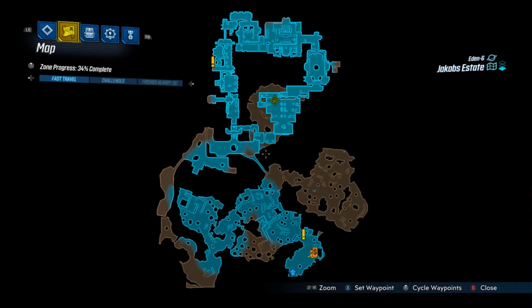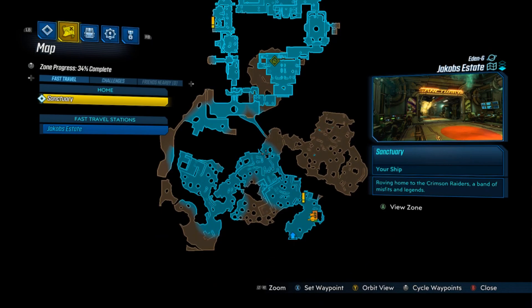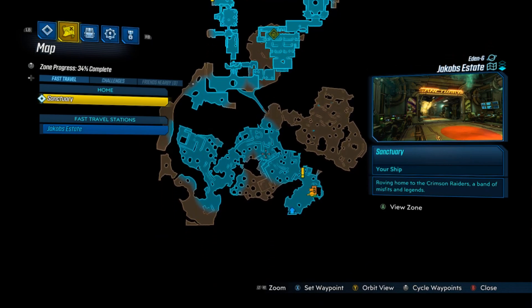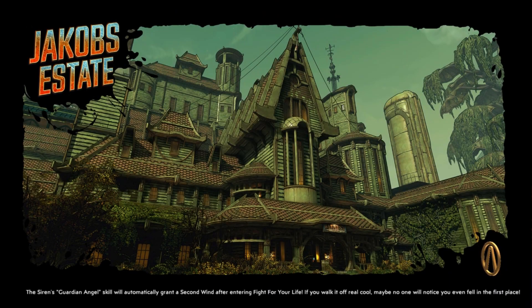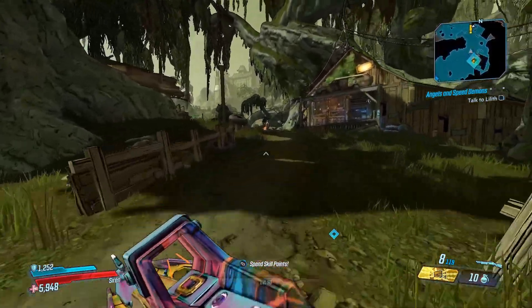Hey, what's going on guys. In today's video I'm going to be showing you the best spot to farm for legendary items. First you want to start by going to Eden 6 and going to Jacob's Estate and teleporting where I do. Once you're there you just want to follow the path that I take.